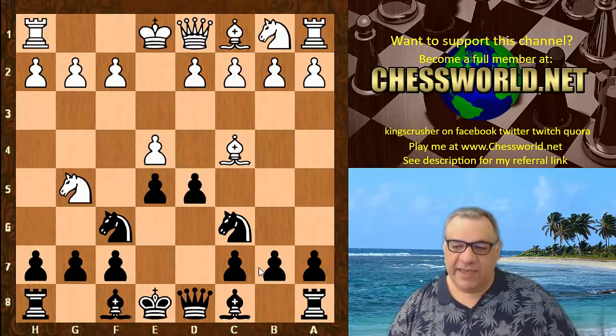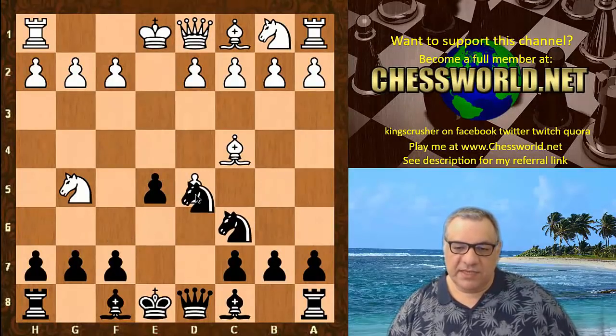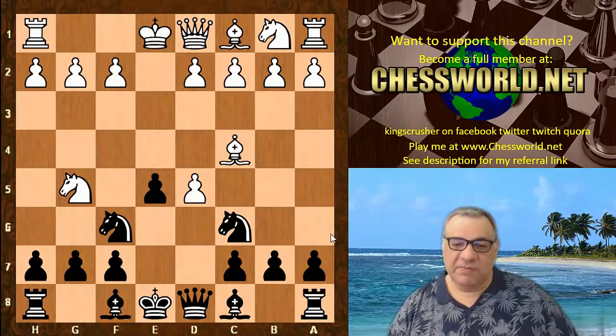Black usually plays d5 here. After exd5, the main move is actually Na5, not Nxd5 — because then there's the Fried Liver attack, the dreaded Fried Liver. There's also b5 here, but Na5 is the main move. However, there's another tricky move here which you may never have used before.